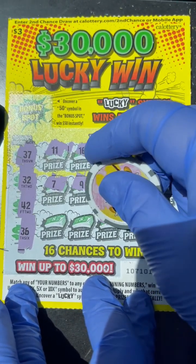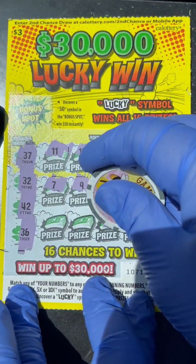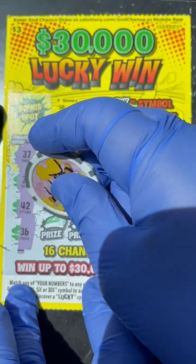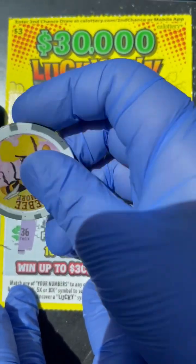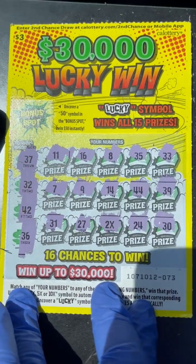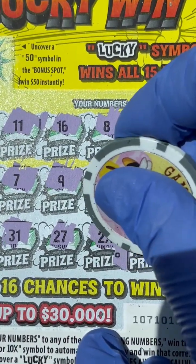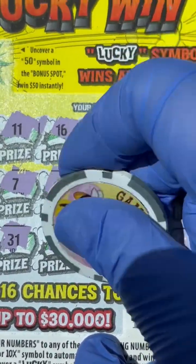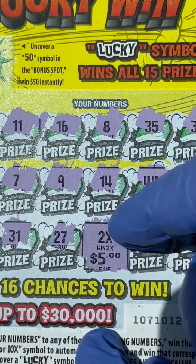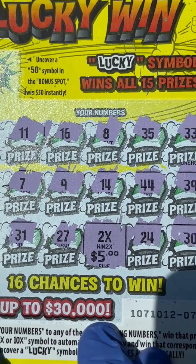Three more spots — boom! We found the 2X, guys! Yeah, woo! $27 and $31 — one off. Woo, got a 2X! Ready, guys? Make it bigger. Ta-da! Small zero — so $10. Hey, not bad, you know — $5 times 2X is $10. Money back on this session already. Yahoo! Thank you, California!